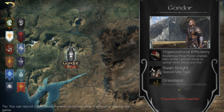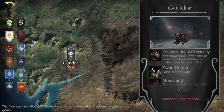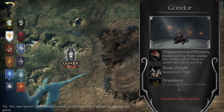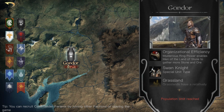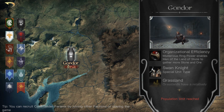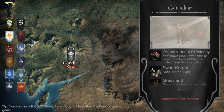Moving on, we have Gondor. Gondor's last trait used to be the Land of Stone — a construction time reduction of five percent. That has now been changed to Organization Efficiency, where stone and ore gathering will be increased by ten percent. So you'll be getting extra stone and ore as well. Maybe you'll take some of these into effect when picking your faction next season.